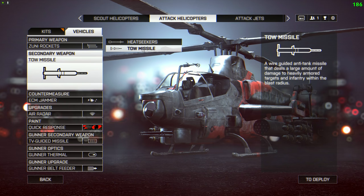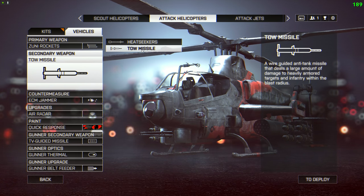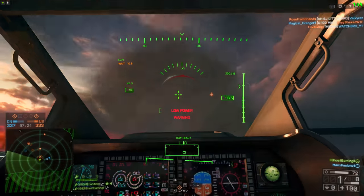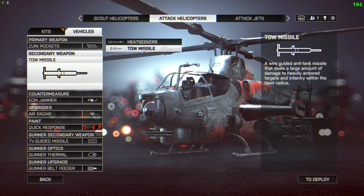Secondary: tow missile. A lot of people run heat seekers because the tow is just too difficult to use. But honestly, the tow — once you get half decent at using it, and I am by no means great at them — it's much better at anti-air than the heat seekers are. And you can also attack ground vehicles to boot. So tow missile, hands down the best option here.